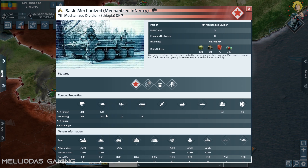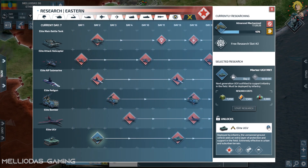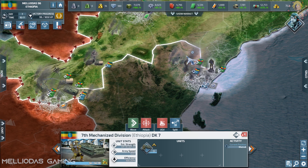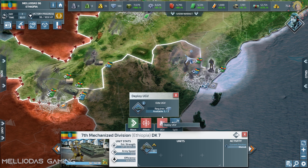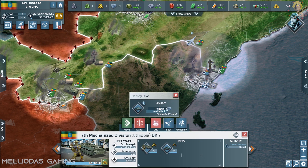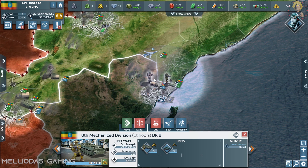With three ready mechanized infantry I can deploy three elite UGVs simultaneously. Here's why I chose mechanized infantry: mechanized infantry are very strong against armored divisions, while UGVs are strong against soft targets. Combining them makes a perfect stack — one handles armored, one handles soft targets — giving us the ultimate combined-arms stack that will be truly deadly against enemies.